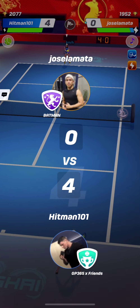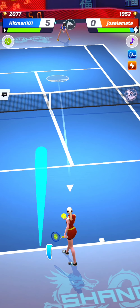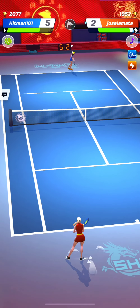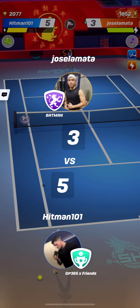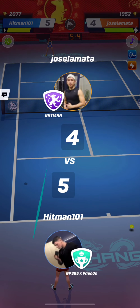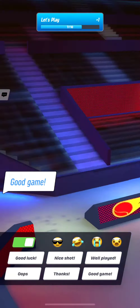Hitman101 starts the match very well, leading quickly 4-0 thanks to very nice automatic reflexes of high serve big forehand specialists. He even leads 5-0 at one moment, and then his opponent wakes up a bit to try and adapt to his strategy and automatic reflexes. He insists a bit more on his backhand to try and hit more accurately, and that works quite well because he's coming back slowly. Jose Lamata has some very good forehand shots too. Hitman101 serving on the weaker hand of Jose Lamata hits a very nice winner and ends the match with an ace.